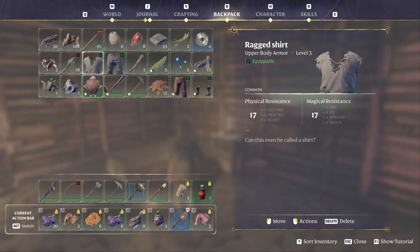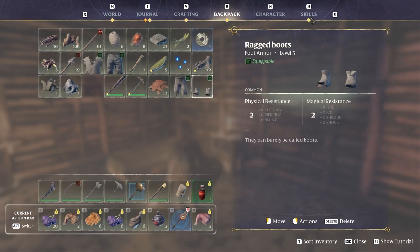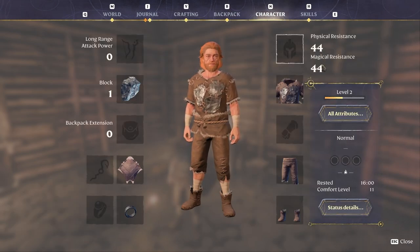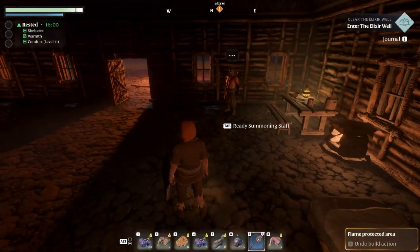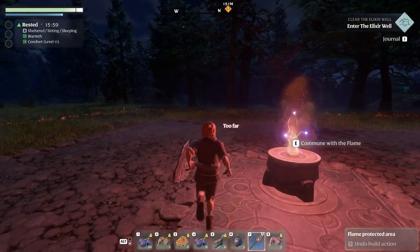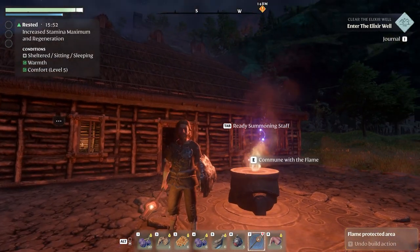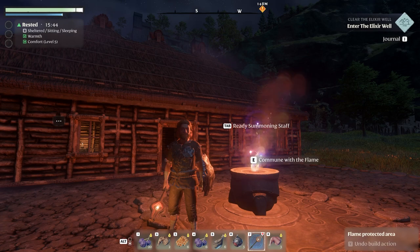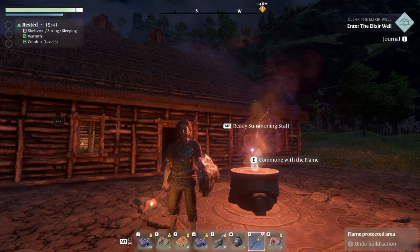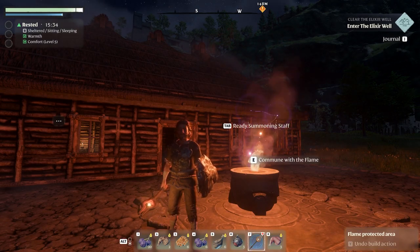Let's equip our new armor — glider, trousers, full equipment. Looking at our character, we're now at 44 resistance. We just need more metal to make the gloves and then we'll be set to explore further. I do want to make the grappling hook as well. It's getting dark and time to grind more resources. Hope you're liking the playthrough — don't forget to hit like, subscribe for more Enshrouded videos, and I'll see you in the next episode!